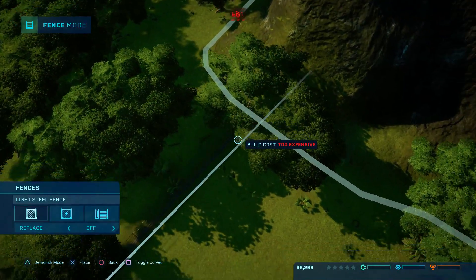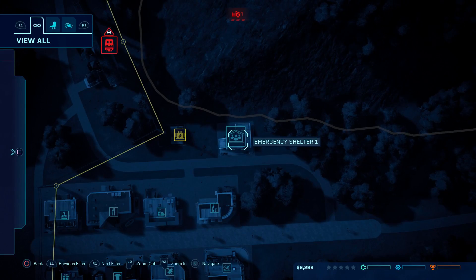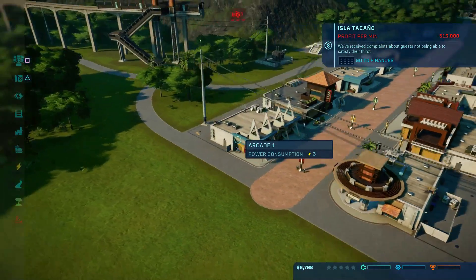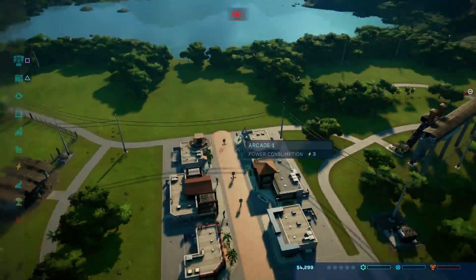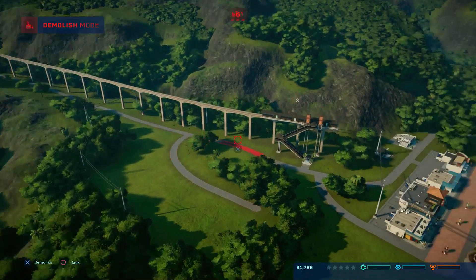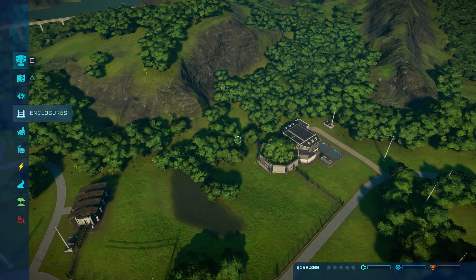Too expensive. We're going to have to sell more stuff — holy buckets, we're losing a lot of money right now. There's an arcade, restaurant, fast food bar, fossil... the monorail can probably go as well. We don't need it right now and we can always put it up later. I don't even think we have the monorail learned right now.